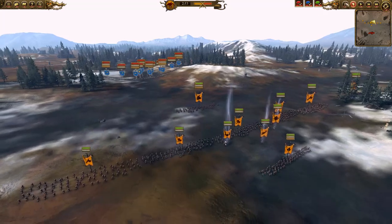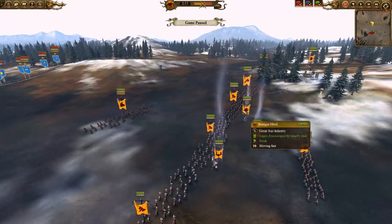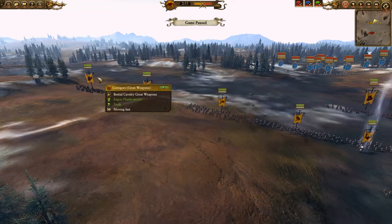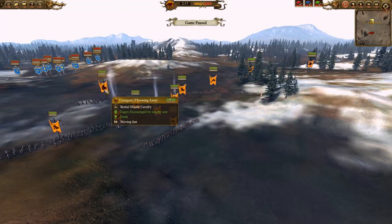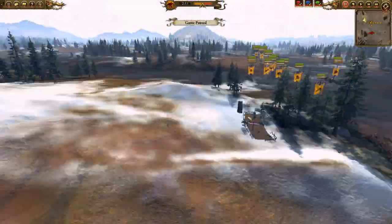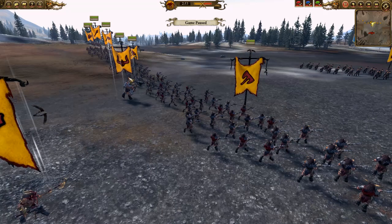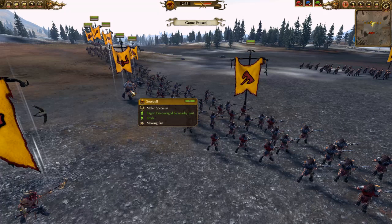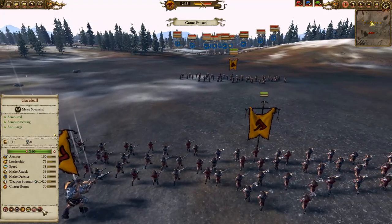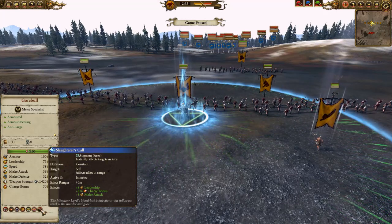Here we have Beastmen versus Dwarves — I'll pause it here to talk before everything happens. I have a main line of three Bestigor Herd, one Gore Herd on each side, Spearmen on the flanks just for mass to clog things up, one Centigore with Great Weapon, one Centigore with Throwing Axes to deal with Gyrocopters, a Chariot — which is a great bring against Dwarves; they have a hard time dealing with it — an Ungor Raider, Malagor, and a Gorball. The Slaughter's Call has a very short radius, so it has to be positioned between the two units to affect both.